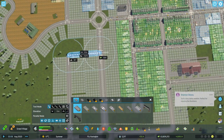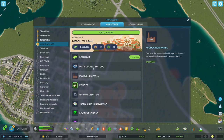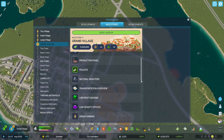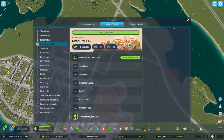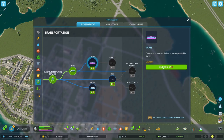Going with a basic road layout, I then realized I reached the milestone — Grand Village! We unlocked district creation tool, loan limit, production panel, policies, low rent housing, low density offices, grain farming, forestry, public transport, parks and recreation. Super amazing stuff. I unlock the trams here because I have something planned for that.